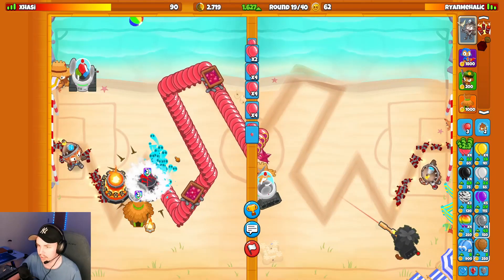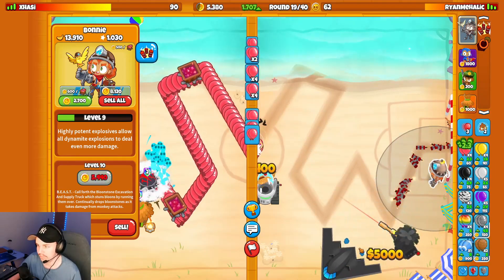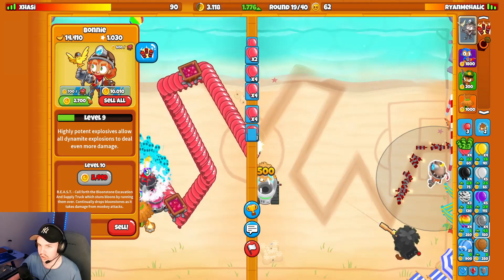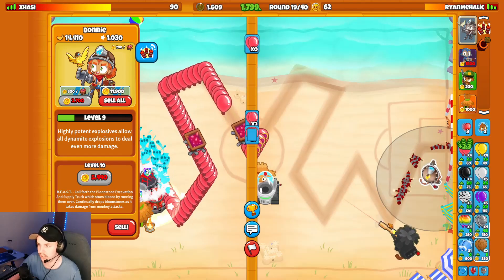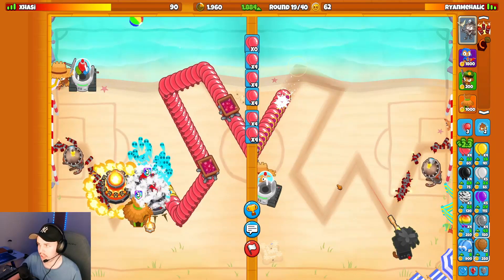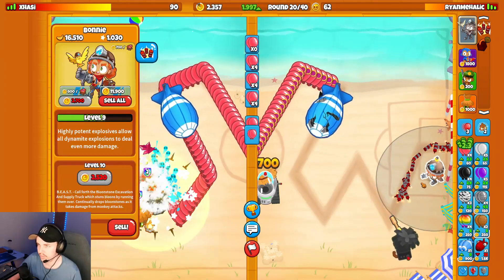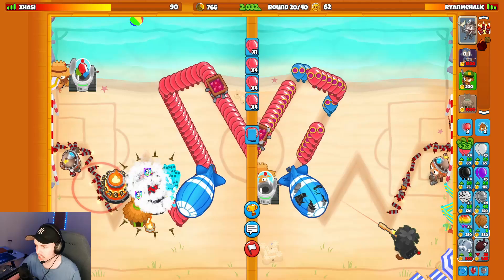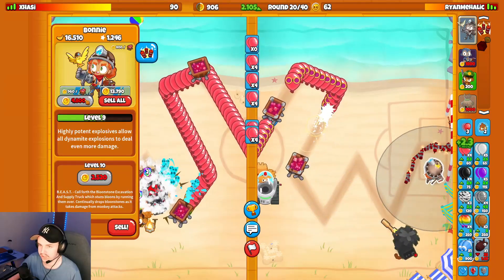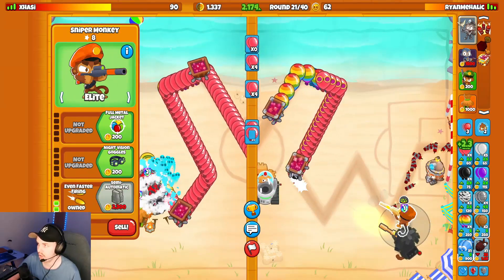I don't think Tackle Village survives round 40, especially with Bonnie, since Bonnie doesn't really help out late game. Normally with Tackle Village you go something like Gwendolyn, which gives your attacks pierce and damage late. We're going to do all the $2,700 upgrades on Bonnie, and then after that I'll start saving up for a Monkeyopolis Village. A Moab is incoming — the Sniper solos this though. Maybe Bonnie needs to help out a little with Dynamite in the back, but we're good.